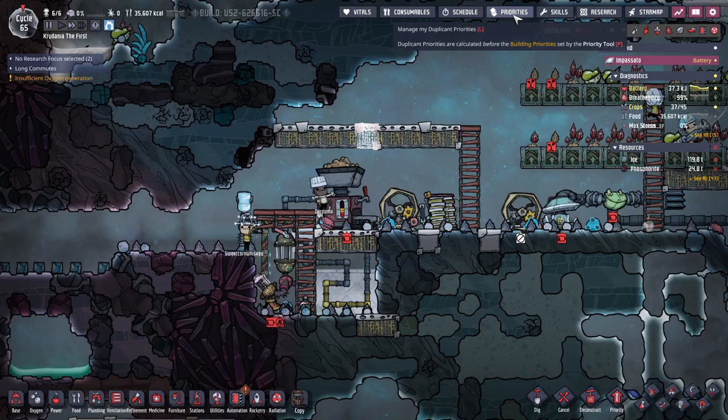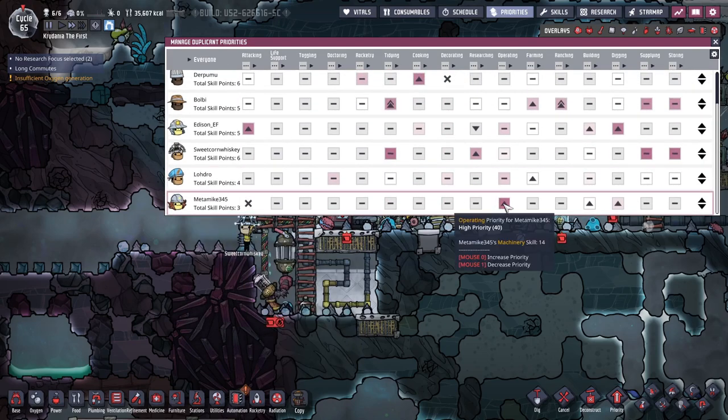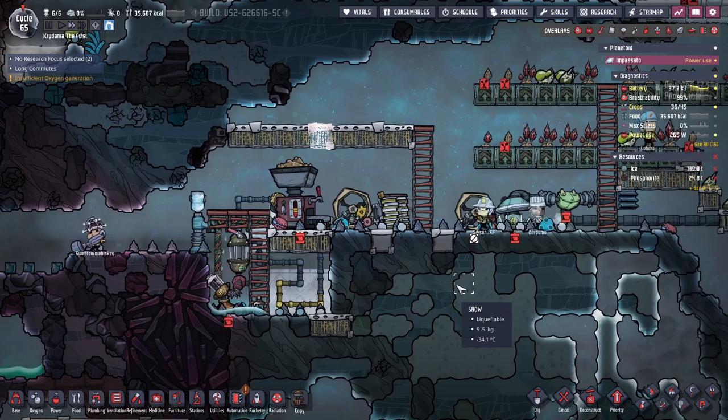Priorities. Metamike needs... yeah, okay. They do have operating priority high, but building and digging are also high. So I think we should do operating at top-notch priority.